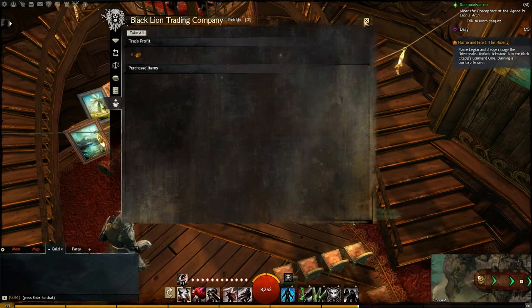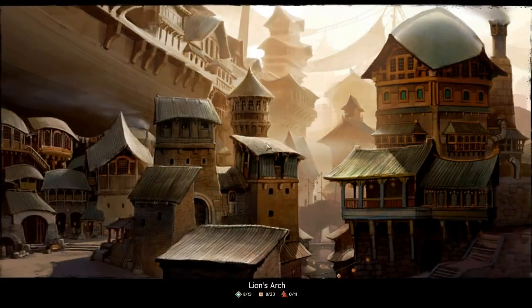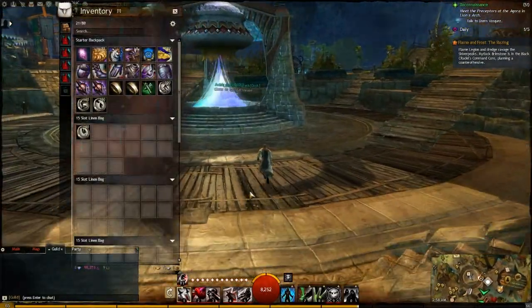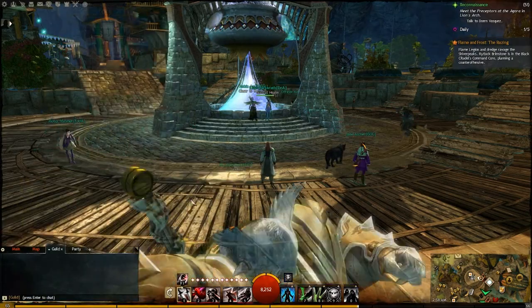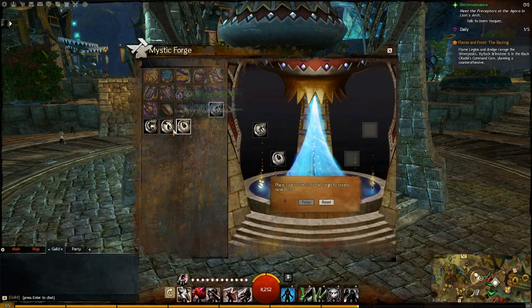There we go. Just get however many of four different ones you can. Then you can teleport here. You're going to want to have a lot of inventory space. Just go up here and use this right here, and keep adding the different ones and click forge.